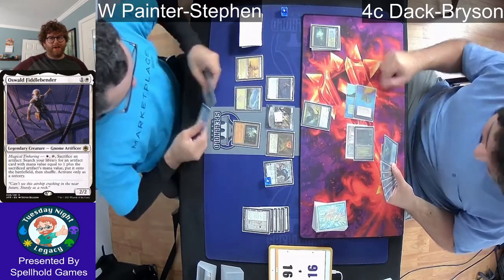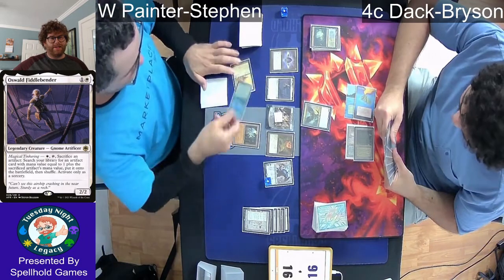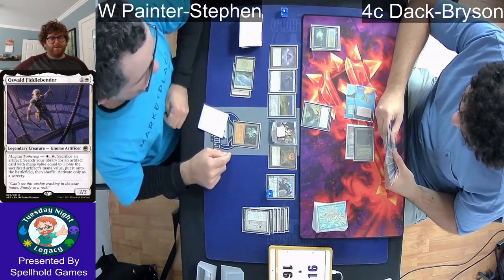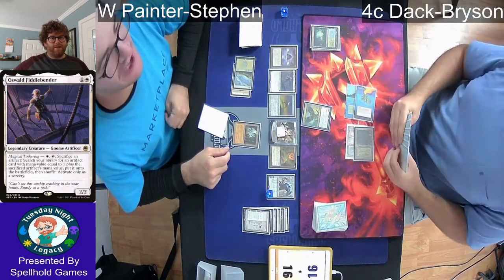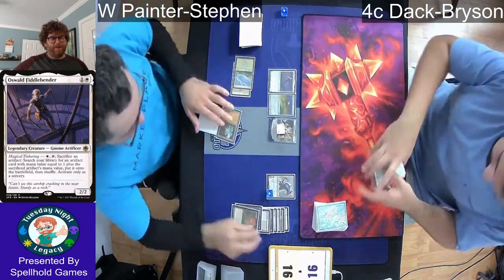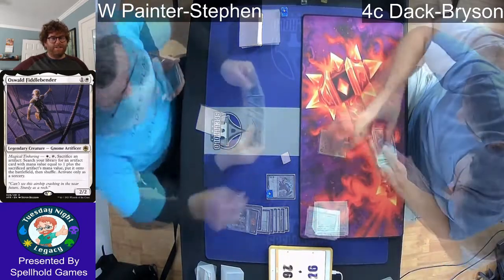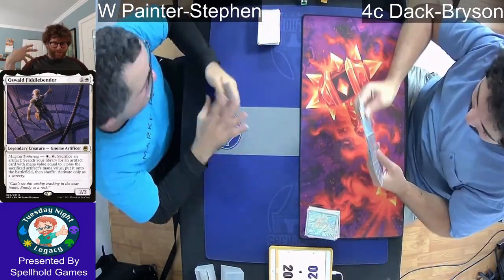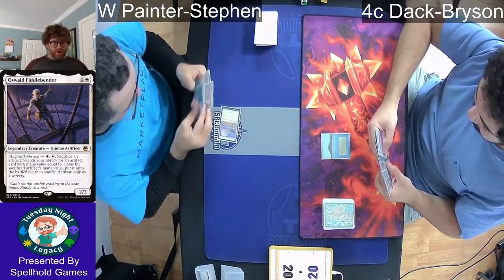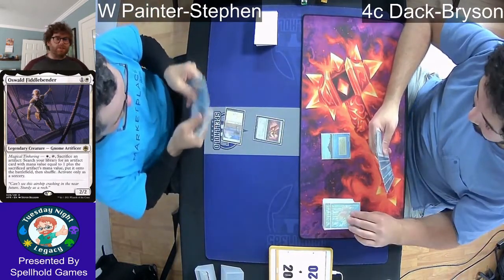Almost positive that Bryson has to have something to stop the Painter's Servant. We see two mana for the Painter's Servant to come down — basically the combo is online. He's got three mana: two plus the Petal. That's going to turn every card in Bryson's deck black. He activates the Grindstone, which mills out his whole library. When it goes to Bryson's turn and he tries to draw a card, state-based action says he loses the game.